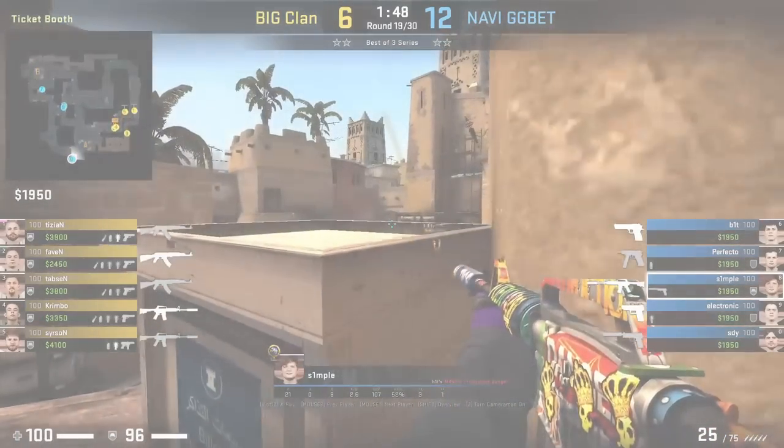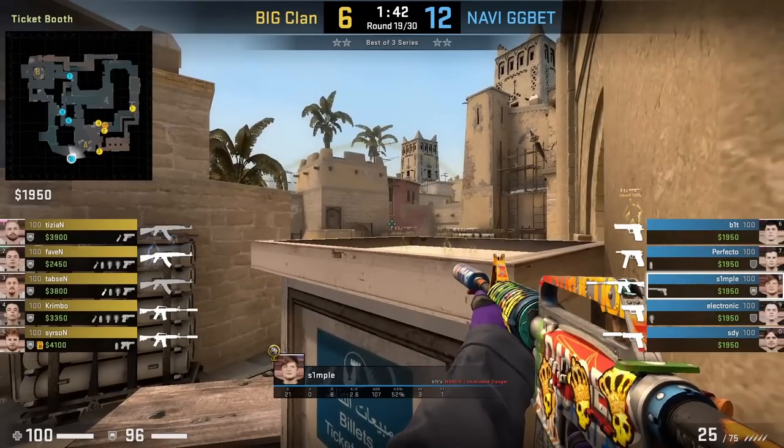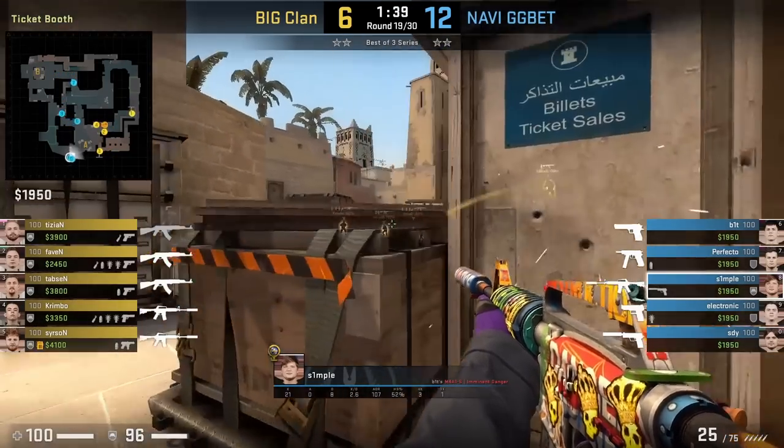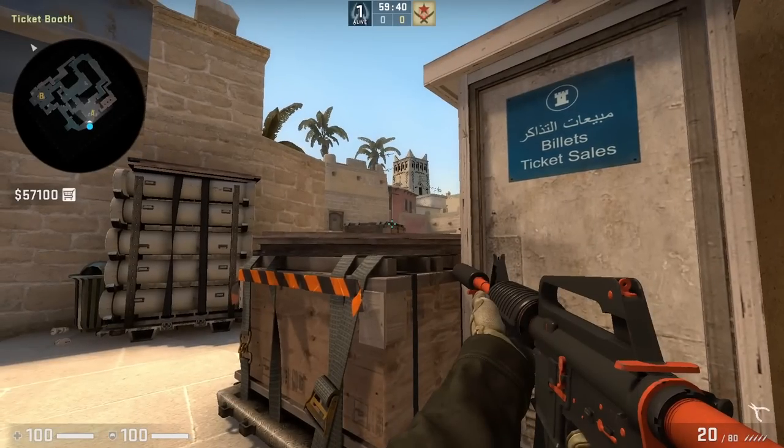Na'Vi are on eco with the safe rifle, and Simple is going to get boosted behind ticket, where you can spot top tetris. However, no one from BIG will jump up to that position, so they're going to give up the boost. Without the boost, you can't really spot top tetris.